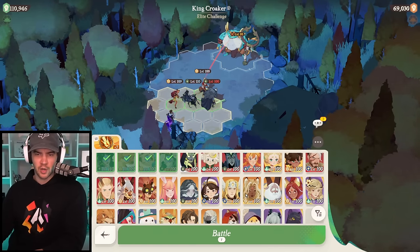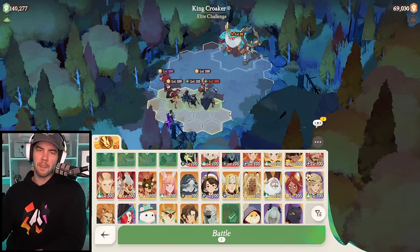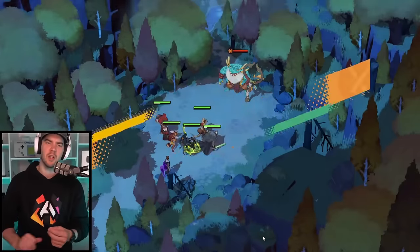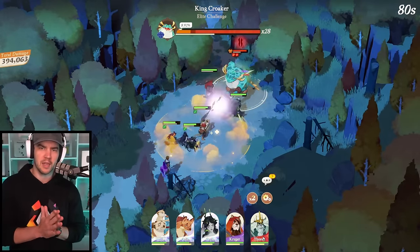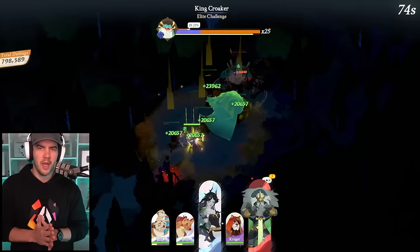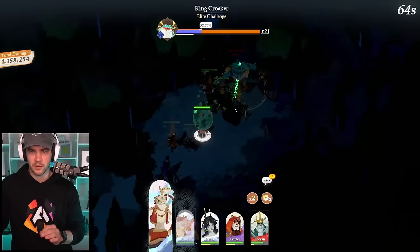Now I want to show you guys the difference between a couple formations. I'm going to put Kruger in here, and the first thing I want to show you is what happens if I put Kruger back and allow Thorin to take the first bomb. Let's jump in and take a look at this so you guys can visualize what's actually happening. Thorin is in the frontmost position and is going to be getting the focus from that first bomb. He's using that bomb and he's one-tapped the Thorin — and now Thorin is back up.